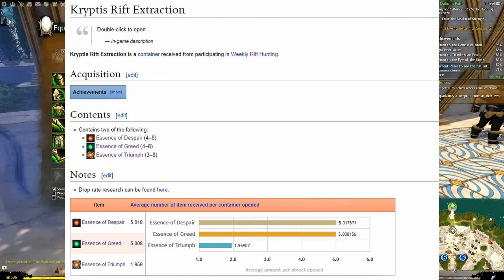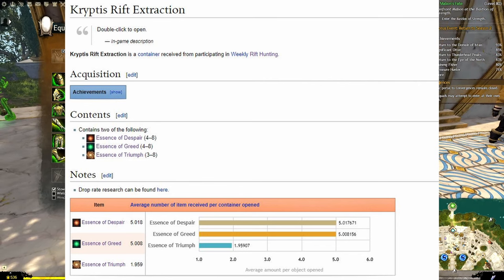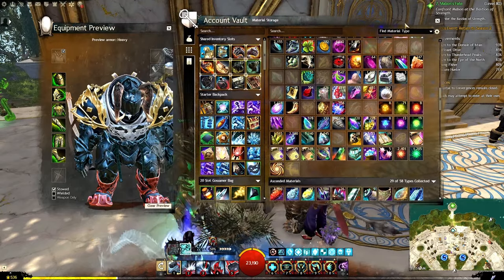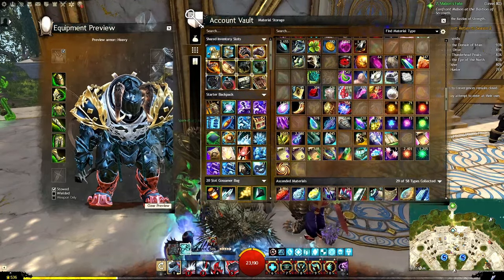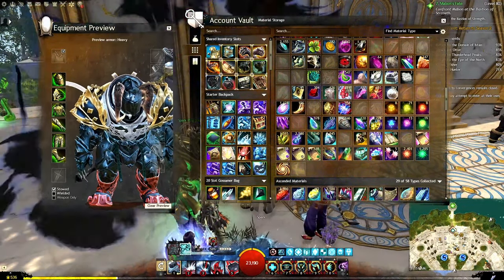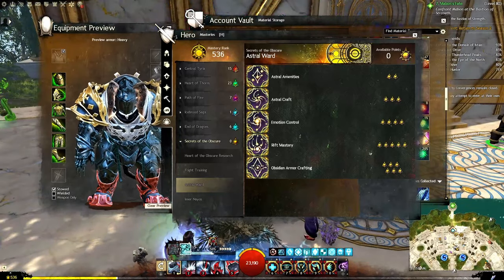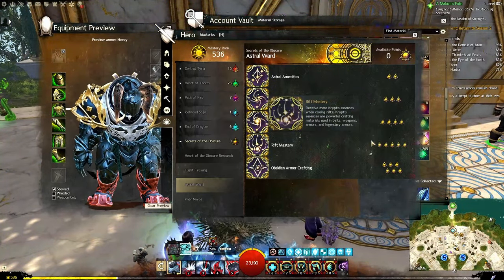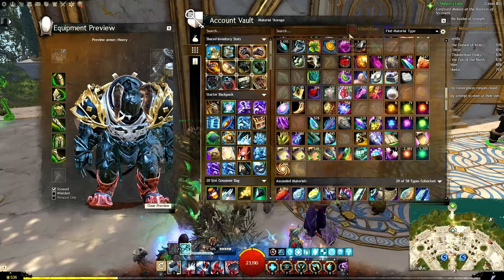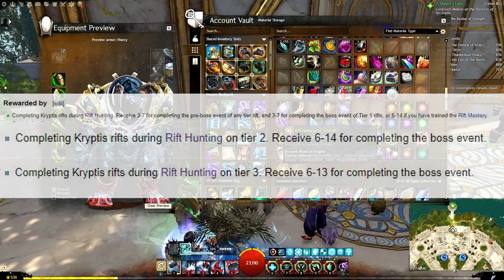I'll have a wiki link down below. On average you get five essences of despair, five essences of greed, and 1.9 or two essences of triumph. You need quite a few of these to craft your legendary, so that's not quite enough. In addition, you will get three to seven essences of despair for completing the pre-boss event of any tier rift, three to seven for the boss event of T1 rifts, or six to 14 if you have the rift mastery trained. If we go down to Astral Ward, you can see rift mastery here — this will give you additional essences out of the rifts. And then you have obsidian armor crafting here as well that you will need to craft these.